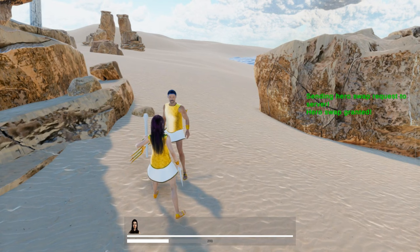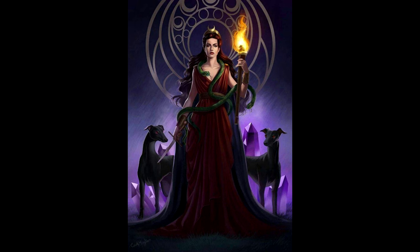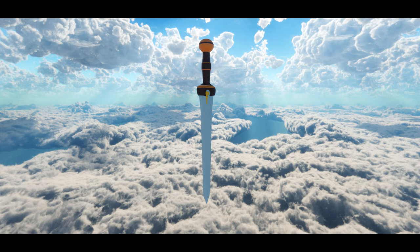Later I also made a parry and riposte animation for Hecate and started working on some more complex attack animations for her. Her current weapons are just placeholders — in the right hand she will have a dagger and in the left hand a torch. Connor already made a nice model for the dagger, but it still needs to be textured.